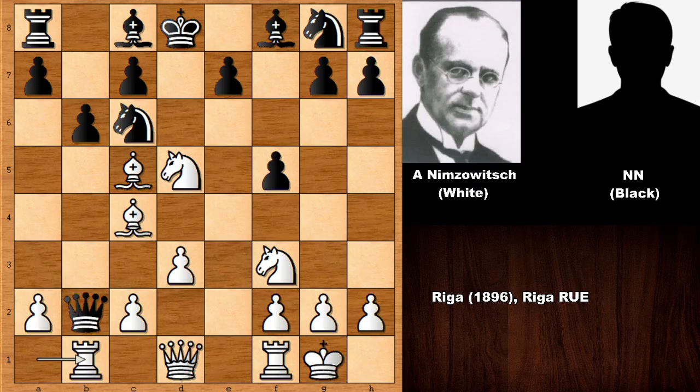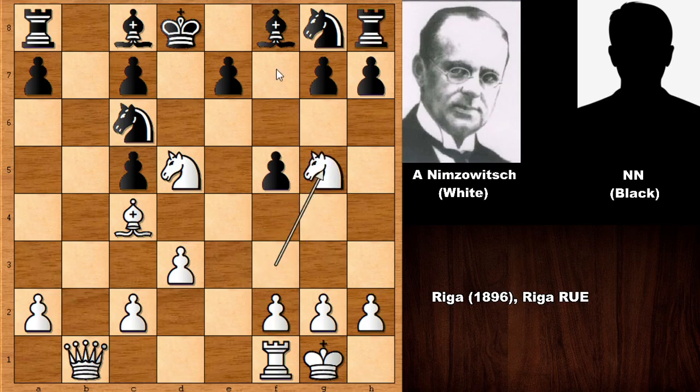Black continued — I would have resigned in this position. Queen takes on B1, Queen takes, pawn takes Bishop. I think Black doesn't have any good compensation for the Queen. Black is getting a Rook, the Bishop, and one extra pawn for the Queen, but White also has the superior position, especially after Ng5. And how to defend Nf7?